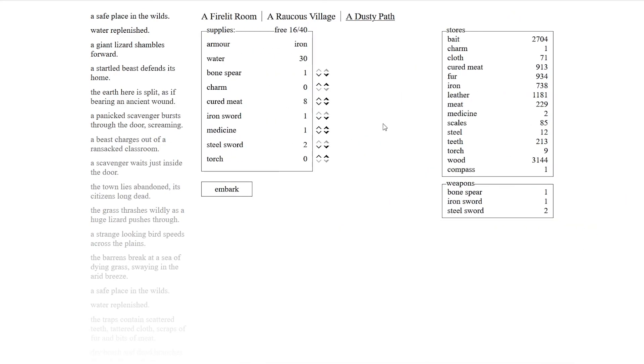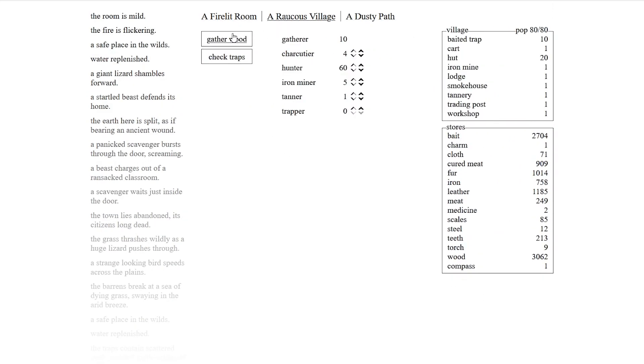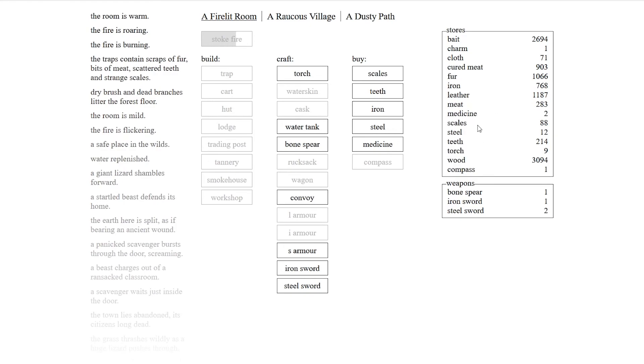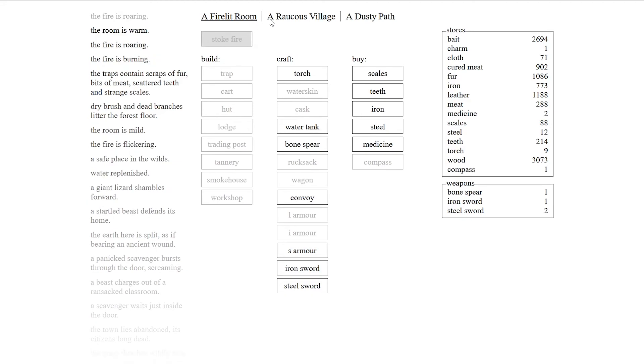Steel swords, medicine — we'll only use this medicine as a last resort. Now we not only do six damage, four damage, and two damage — it goes up by two each time. Eight cured meats, bone spear, two torches. We didn't find anything new but we got some good loot. I want to find that steel mine. How much steel do we have? Twelve steel — not enough for anything. Steel costs a lot of fur and scales and everything. How frustrating.